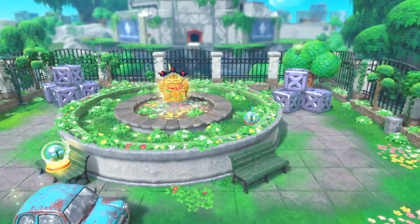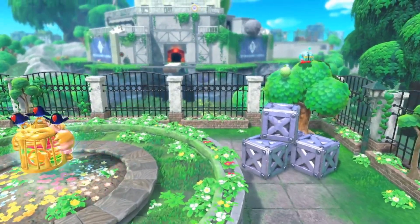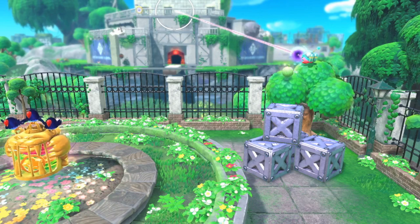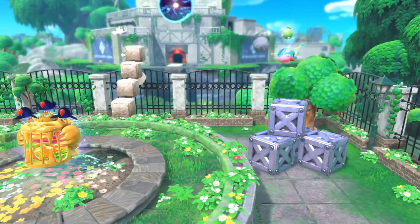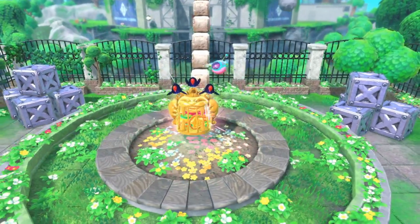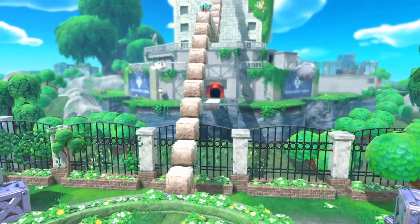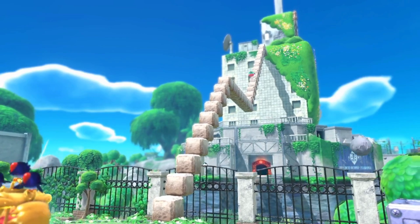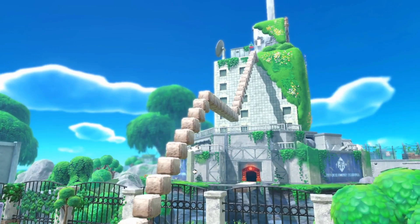When you're at the end of the level, go behind the Waddle Dee cage and then go on top of the tree here. You'll need the Ranger ability, and basically what you have to do is shoot at the target that's on the top of this building here — not the one below it, which I already shot. So that will reveal a path. Take this path up here, and it will go all the way up and take you into a room.